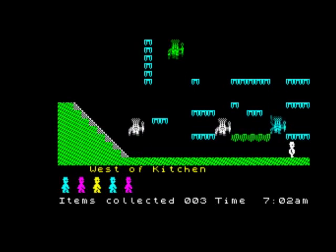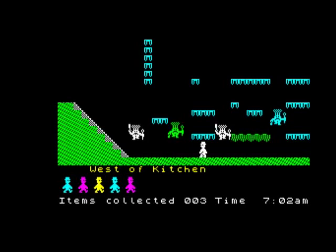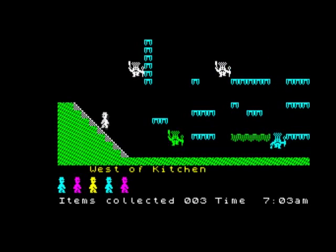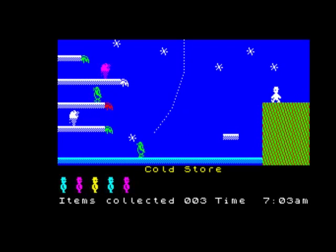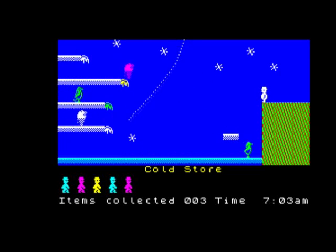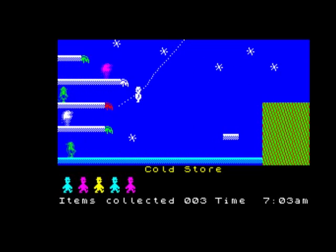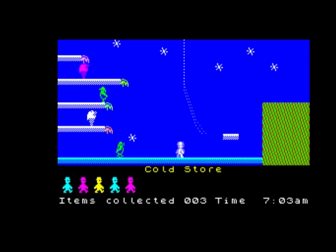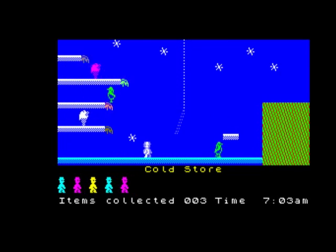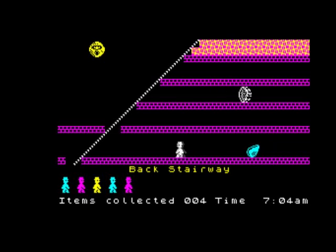Jet Set Willy was originally released on the CPC as Jet Set Willy 2. I don't think Jet Set Willy was released - there wasn't a version coded for the CPC because Jet Set Willy originally came out on the Spectrum. To me it wasn't really about collecting everything; it was more about exploring different rooms.